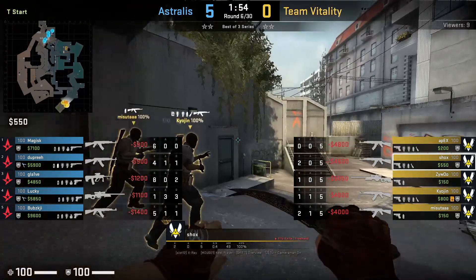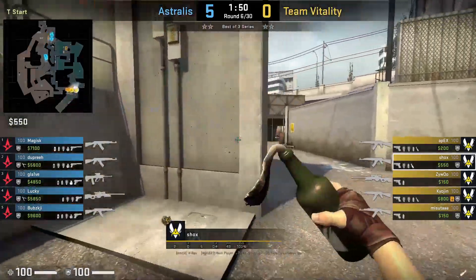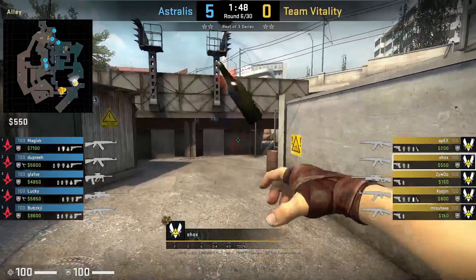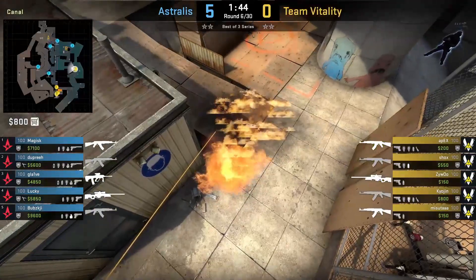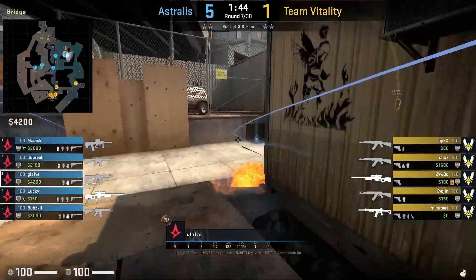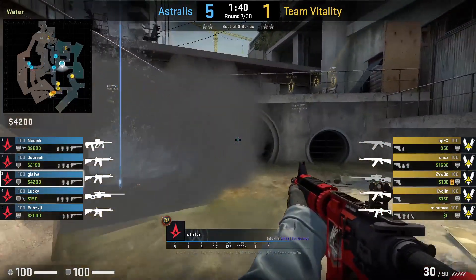First, let's go over his short molly. Shox throws this at the start of the round on all rounds as long as he has a molly. He goes towards the end of the shadow, aims at the bottom part of the B, then jump throws. The purpose is to delay the CTs' push into water, as well as gaining information if the CTs choose to smoke it out to push into water early on. Here you see Glaive smoking out the molly to push into water at the start of the round, which Shox will hear.